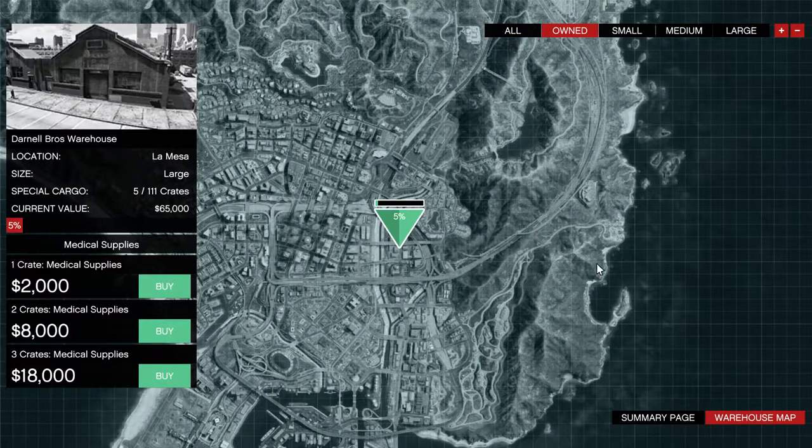As you can see right now I have five crates which have a value of 65,000 dollars. There is some math involved — basically you buy three crates and it doubles the amount. You buy it for 18 grand and you sell it for more.